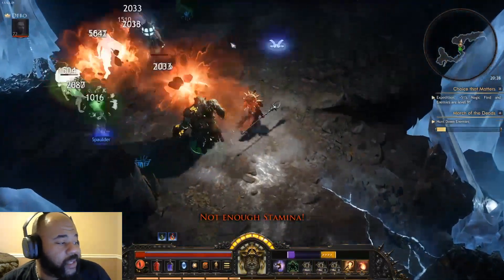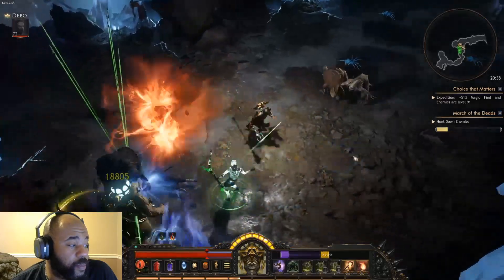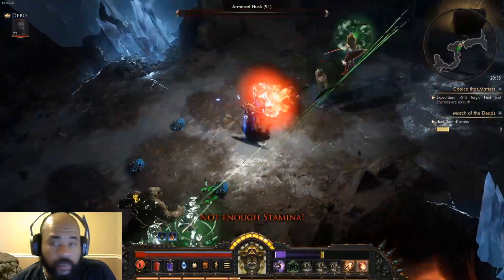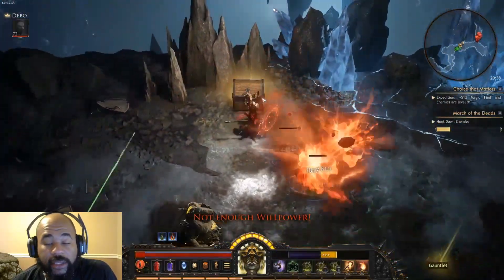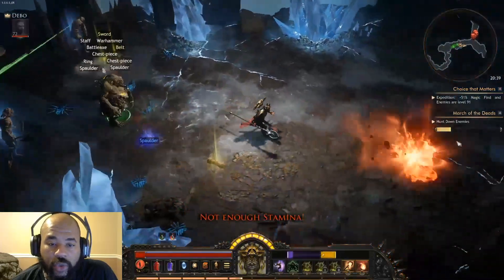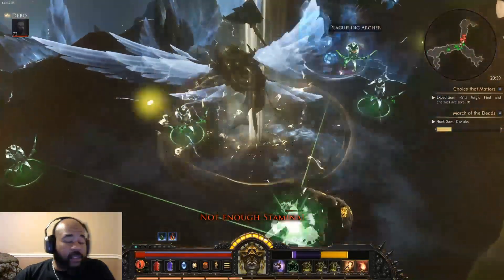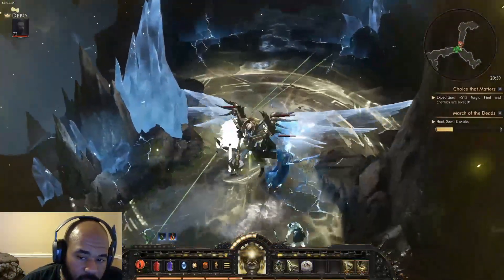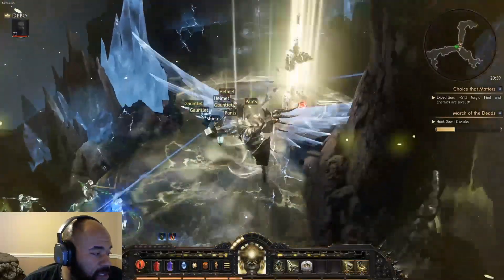One of the big things with the patch today is they actually improved the pet summon AI pretty well. There are some complaints I do have, and some things they can still do better on, but for the most part it is a welcome patch change to make the summoning play style a lot better. I got my patch notes pulled up on my second monitor, and I got gameplay footage of how the pets are responding and how the AI is behaving so you guys can see what's going on.